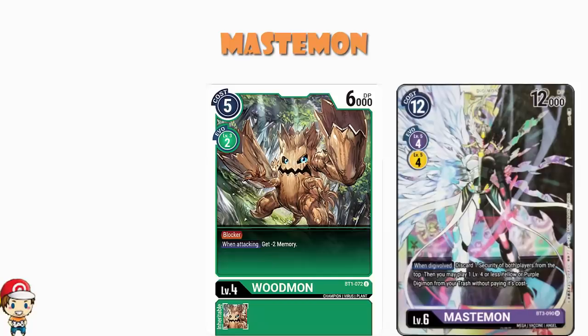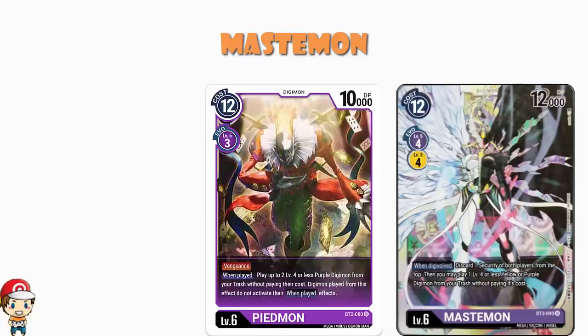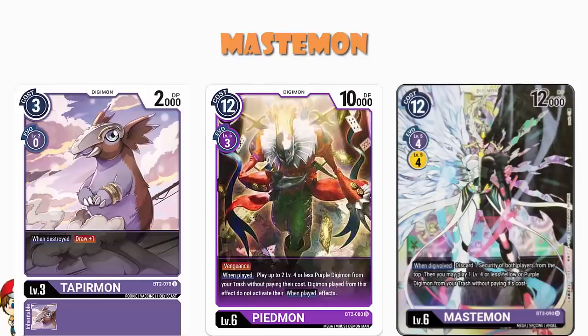And that's before we get to the second part of the skill. We need to make a little differentiation here, because we've seen stuff like this with Piedmon from Ultimate Power. When you play Piedmon — and that is playing on Evolve — you may play up to 2 level 4 or less purple Digimon from the trash without paying their cost, but Digimon played by that effect do not activate their 'when played' effects. With Mastermon, it is purple or yellow, and you do get the play abilities.